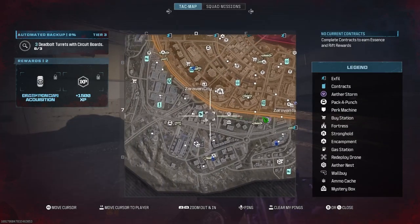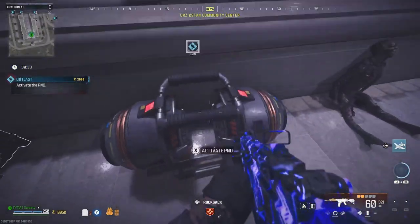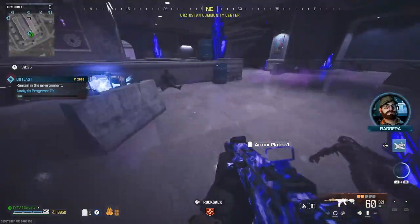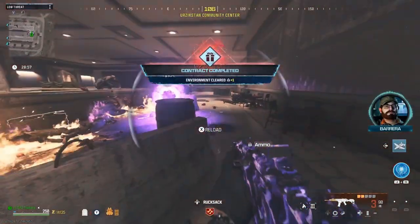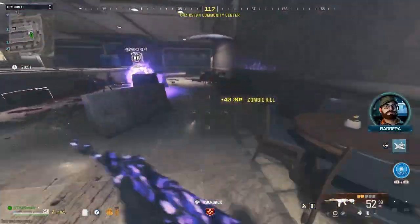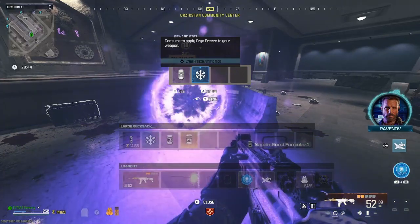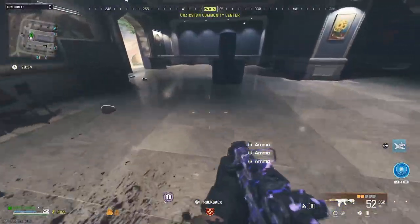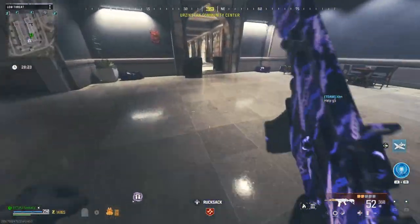Let's go do the Outlast contract. You come up to this thing and hold X to activate it — now you have to protect it. It's similar to the Weapon Stash but it's a point-and-defend. Now that's done, we can get the Outlast complete once we kill the last two zombies. Let's collect the reward — we got a Napalm Burst Formula. That is what you call a Schematic. If you get one of them, make sure to exfil with it so you can craft Napalm. You can get Schematics from completing contracts, and you also get money to Pack-a-Punch so you can go to higher tiers.